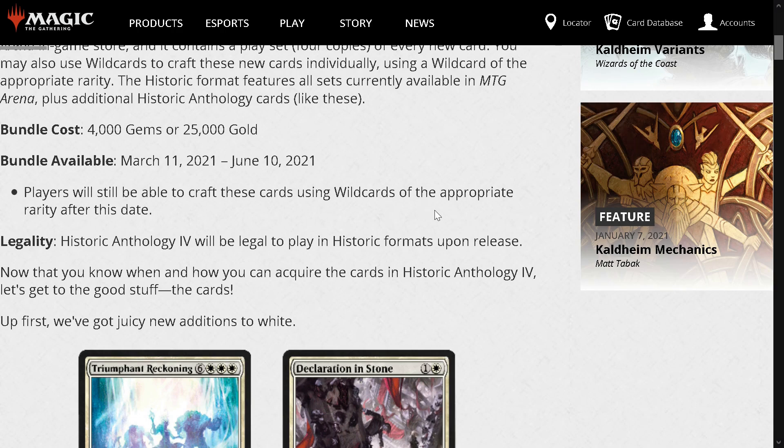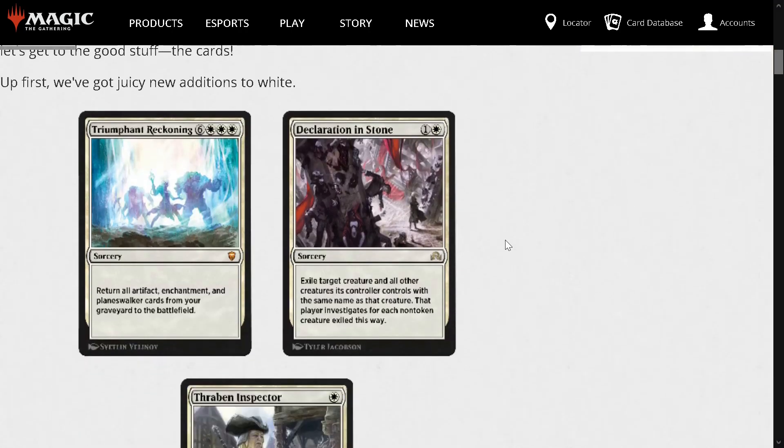We'll have basically a month, more or less, to do it, so we'll have a good amount of time to get it. I guess we'll just go through all the cards. Pardon any weird rambling nature — I wanted to get this video out fast so I haven't really had time to collect my thoughts. Credit to Jeff Hoagland's stream where I saw him talk about this and figured out that the article was dropped.